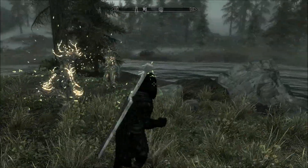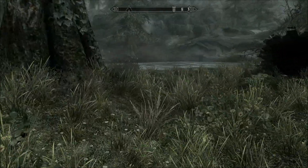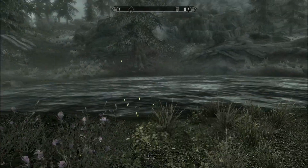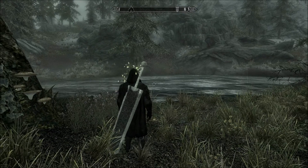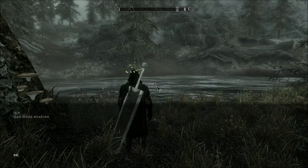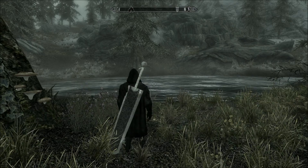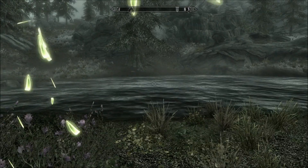Alright everybody, so what we've got here is this little glitch going on, where these spriggan leaves are basically stuck to me, my character, and I can't see anything. I can do a sex change and get rid of them, but if I zoom back into first person mode they come right back.